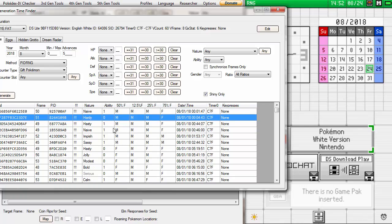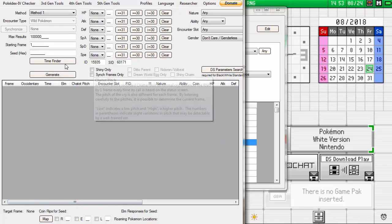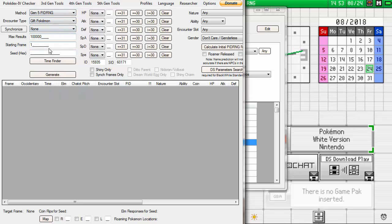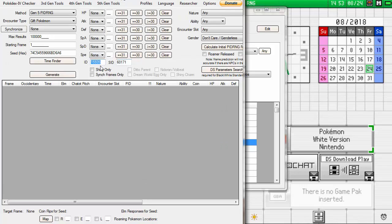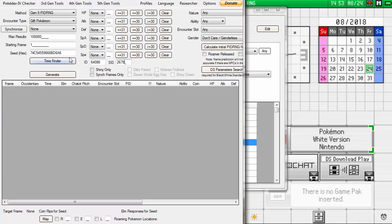From here you can basically pick whatever nature you want. It's nicer to just do low frames. We'll go with this Naive frame. Right-click it, Copy Seed to Clipboard. Then go to the main window and go down to Gen 5 PIDRNG, select Gift Pokémon once again, and paste your seed. If you are on Black and White 2, make sure to check that. If you're doing Memory Link, check that as well. For some reason the Secret ID and ID didn't update, so I'll type them in manually: 64086 and 26794.